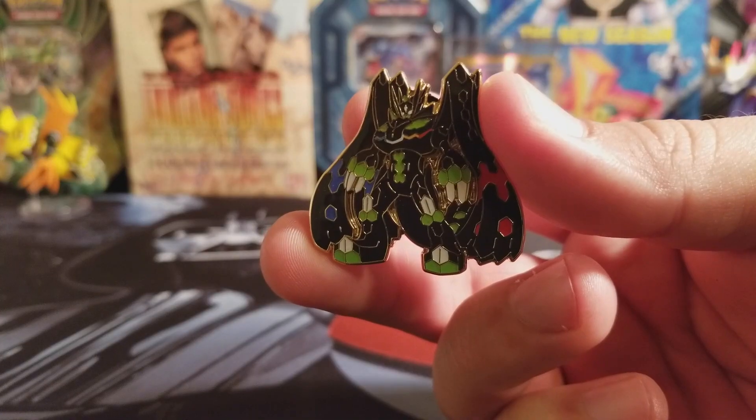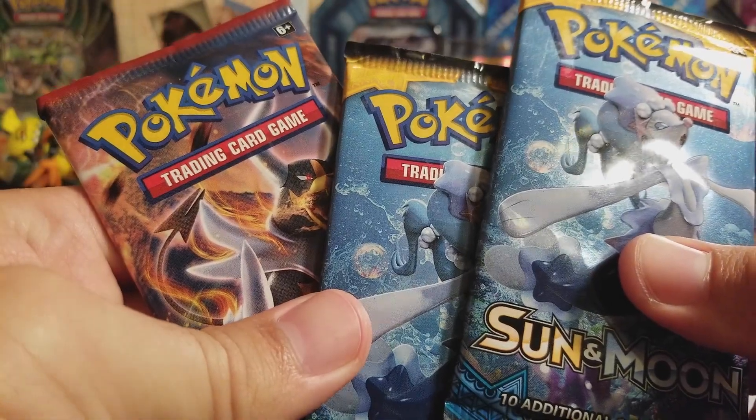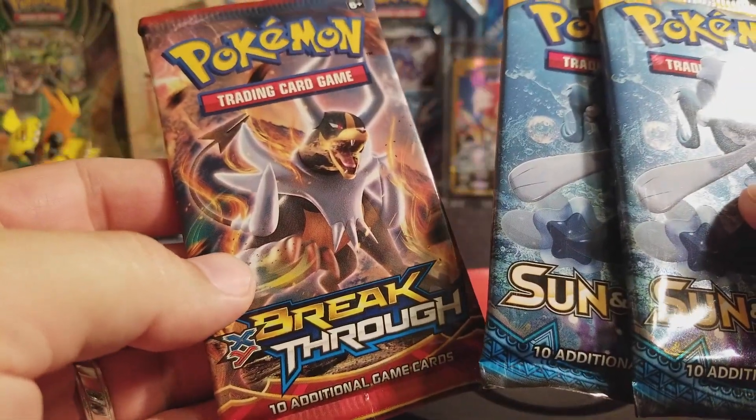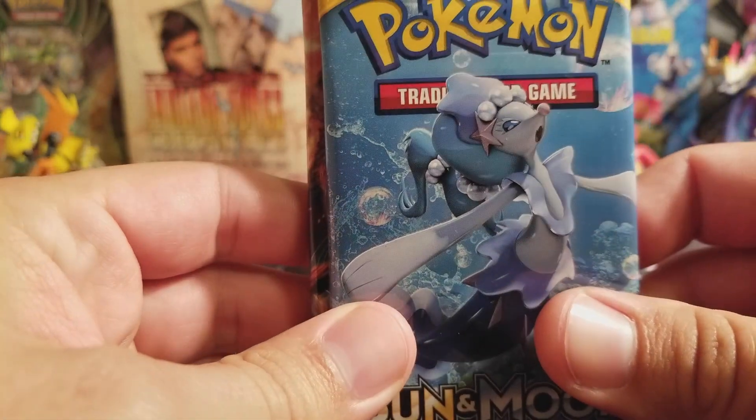Here's a promo card. There's a Zygarde pin. There's a code card. And here are three packs — two Sun and Moon, and a Breakthrough. Let's open up these packs.